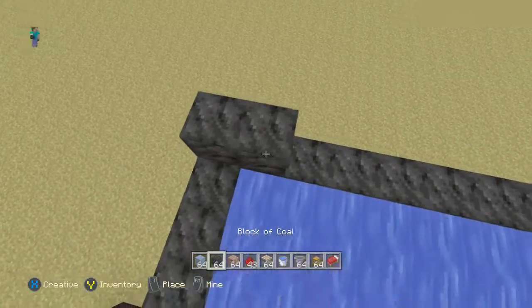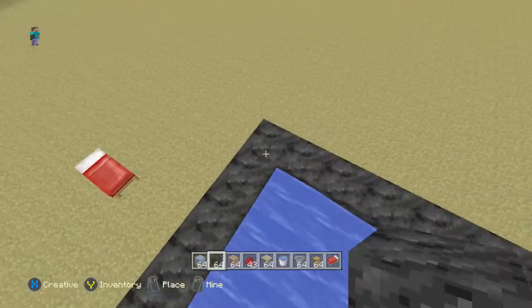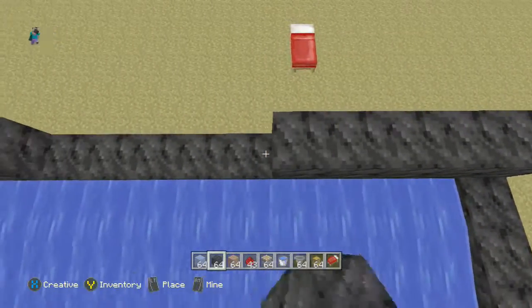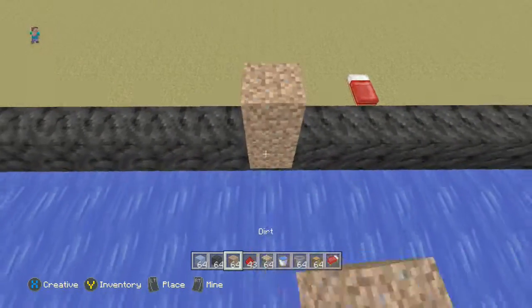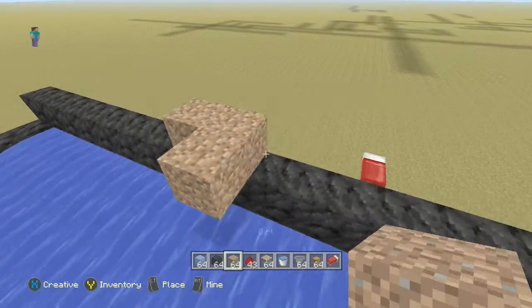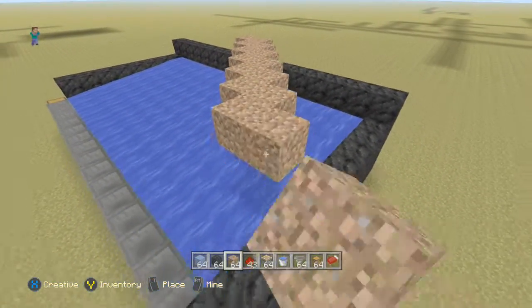Here we want to find the middle block. We'll go up one more layer. We're just finding the middle block — and eight, there we go, the middle's there. So we're gonna build up to this point; this is where your sugar cane is going to be placed.